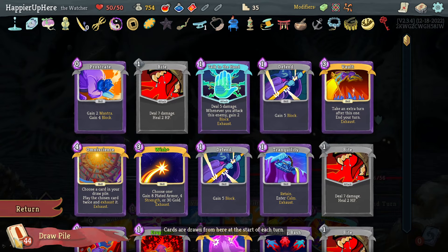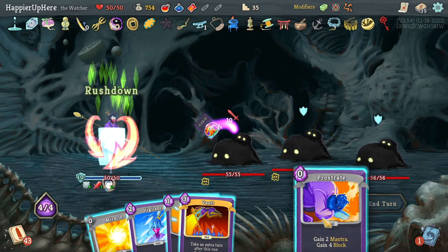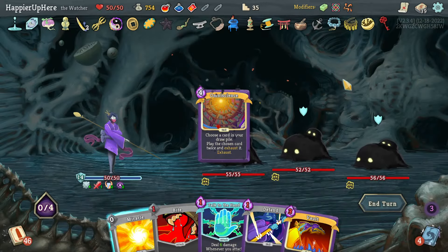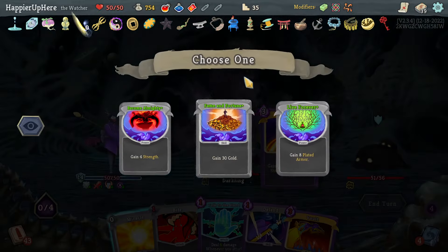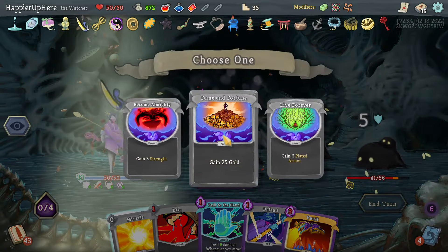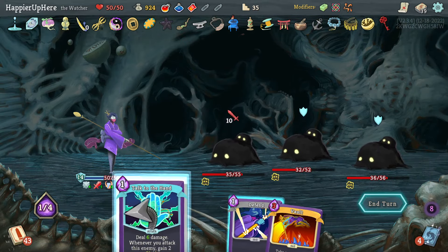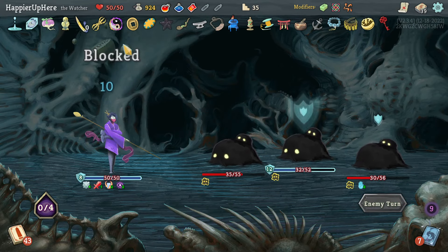Draw one card then Vault to get the Omniscience next turn. Rush Down, Prostrate, Vault. Here I'll have the Omniscience - then Omniscience the Omnisciences and play the Wishes. I'll get greedy with a shop coming up: 120 + 50 = 170 gold, not bad. Miracle, Talk to the Hand - let's do that. A lot of damage from Letter Opener thanks to those Omnisciences.